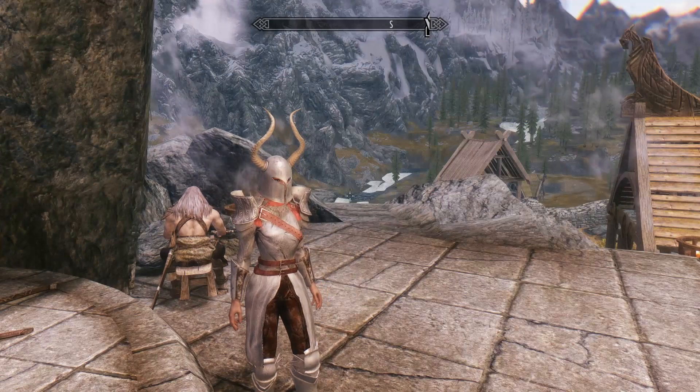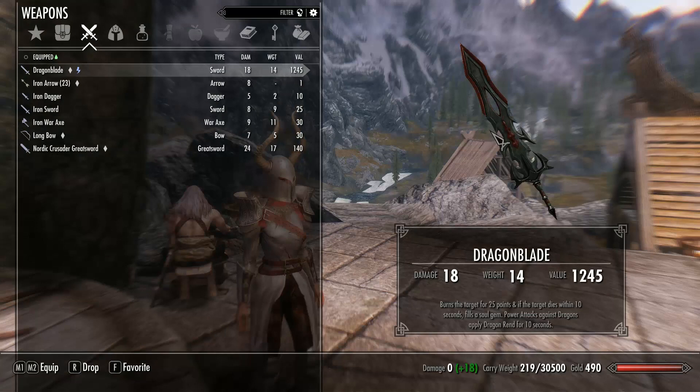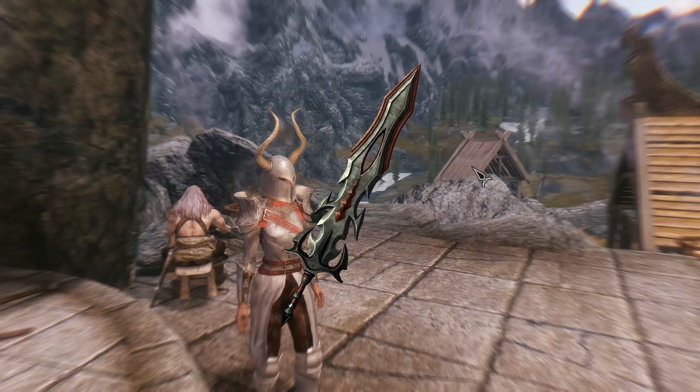Up next we have the Dragon Blade H2, which is a one-handed sword. Before we check out the actual stats, I want to see the craftsmanship of this blade, and to me it looks amazing.